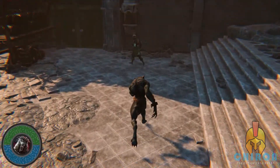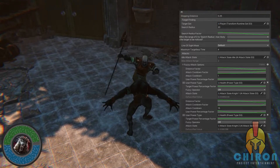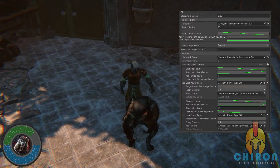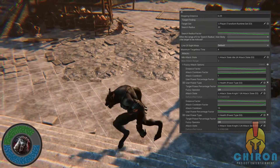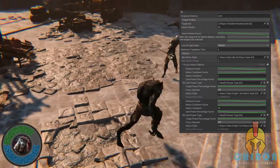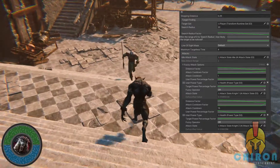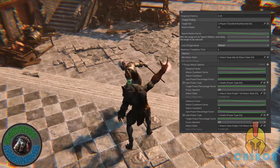Once detected, the AI will go into the chase state and look for an attack opportunity. They will choose their attack chain, light or heavy, based on the defuzzification process between the distance to the target, attack cooldown, their health, and the target's health. This guard, for example, will use the heavy attack every 15 seconds or whenever their health drops to a critical level.